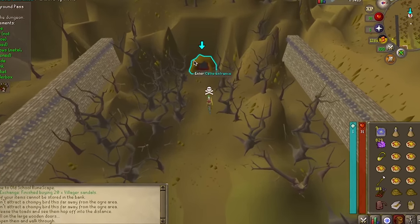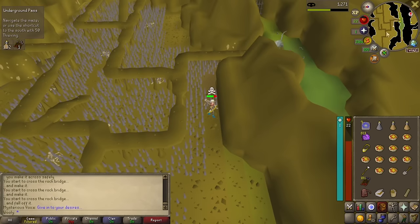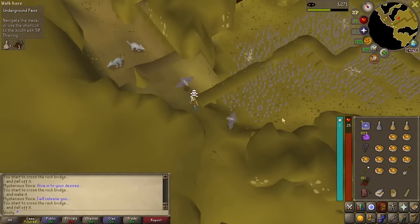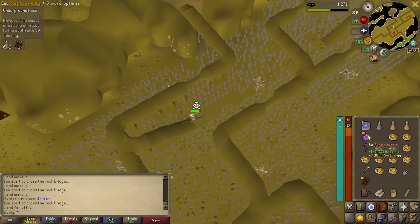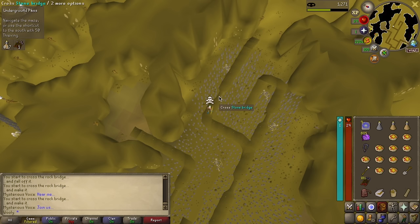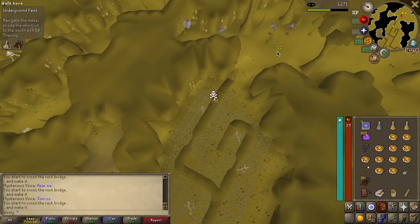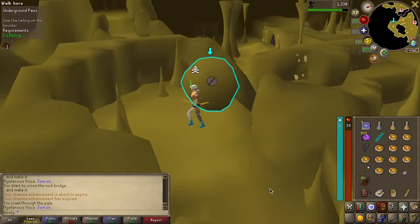It was time to attempt the pass once more. After getting lucky on the first gap, we pressed on with cautious hope. We still fell a bit, but we also found some success. We were finally past it. Minutes for you — hours and millions of gold for me. The quest helper told me to do it.